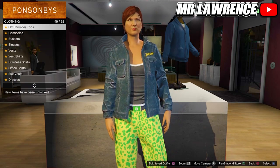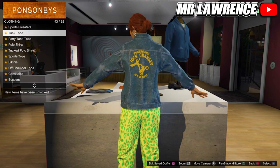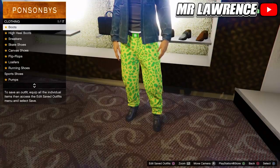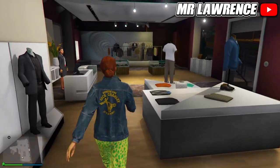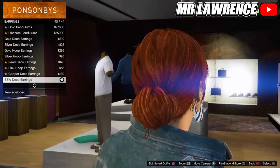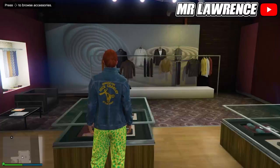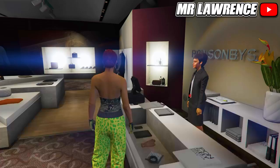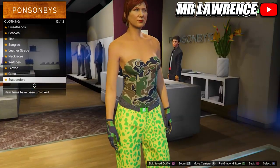Then go to the tank tops and purchase the two-tone tank. Now you will need to equip the spotted muscle pants again, and from there you will also need to equip the deluxe Midnight Combat boots. Now make your way over to the accessories. Go to earrings and purchase the BMW deco earrings. Save this outfit in slot number 4. Now go back to the accessories, make sure that you still have these earrings equipped, and from there equip the light woodland armored gloves.